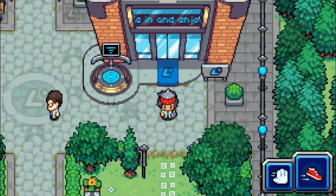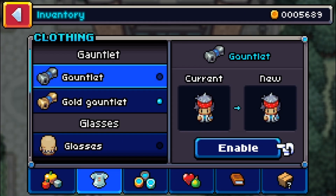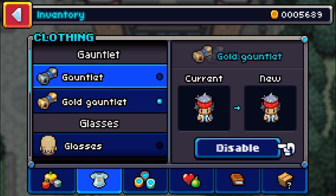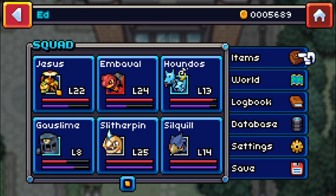Welcome back to another Coromon guide. Today's guide is specifically on how to get the golden gauntlet. The golden gauntlet is a cosmetic piece — it doesn't do anything special — but it's pretty and it's gold. Marcel the dev teased that there may be more of these types of gauntlets in the future, so that's interesting.